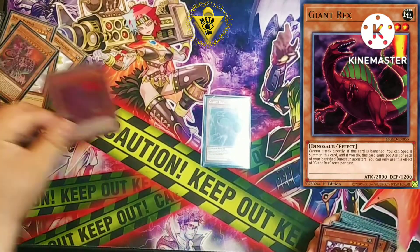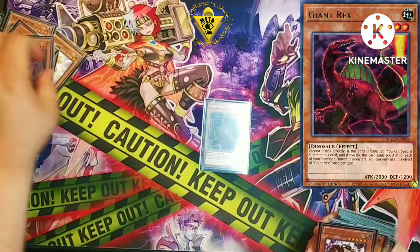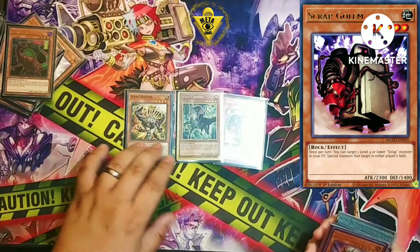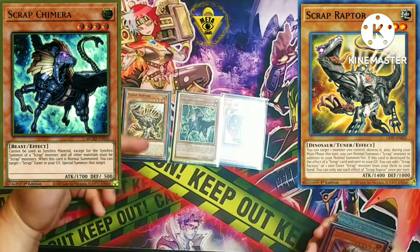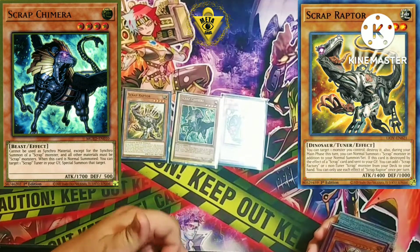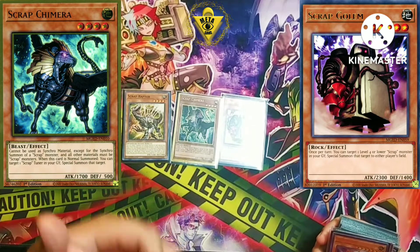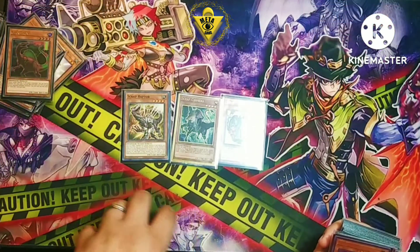Now for the one-ofs: Giant Rex is just a Dino extender — you want to banish it off the pill when you go into something. UCT gives you another free Level 4 to go into Link or XYZ plays. Then the two parts of the Scrap engine: Chimera and Golem. Scrap Raptor pops itself, searches out Chimera. Because you popped a Scrap with Raptor, you get an additional normal summon of a Scrap. Chimera on normal summon brings back a Scrap tuner — which Raptor happens to be — so you bring Raptor back and get onto Scrap Wyvern, which gets you Golem. Wyvern revives Chimera to pop a card, Golem revives Raptor. Off just one Raptor with the Scrap combo you end up with four bodies on board.